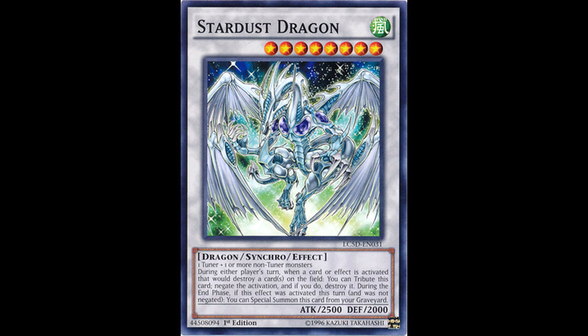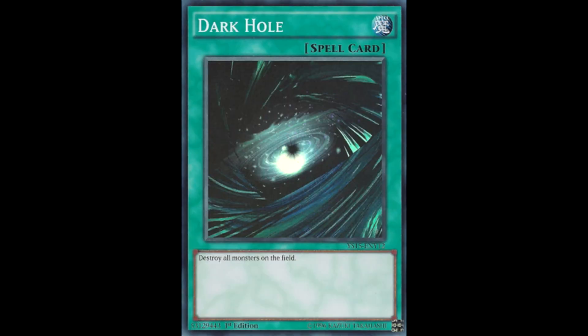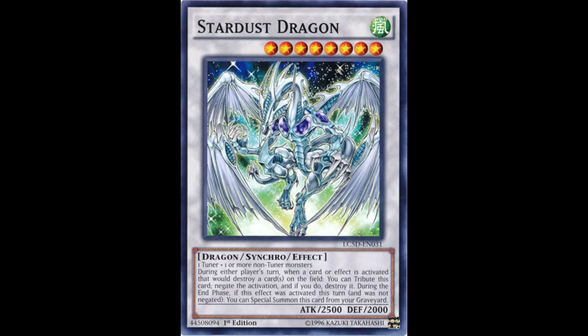The two most common cards that have this problem are Breakthrough Skill and Effect Veiler. You can't chain them to Stardust's effect because it tributes itself, but you can still use them to negate Stardust's effect. For example, if you have Dark Hole in hand and either Effect Veiler in hand or Breakthrough Skill set, and the opponent has Stardust Dragon on the field, you would have to activate Veiler or Breakthrough first, then in a new chain activate Dark Hole. Because neither card specifies that effects are negated on the field — they say effects are negated until the End Phase — Stardust can try to tribute itself, but the effect negation lasts until the End Phase rather than being based on its location, as is the case with cards like Skill Drain. It's complicated, but it's good to know.